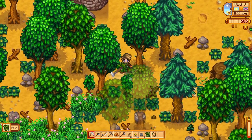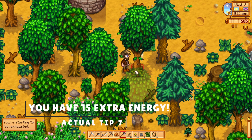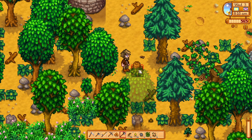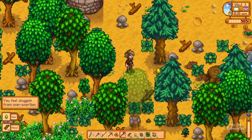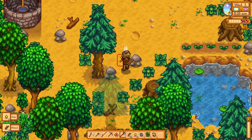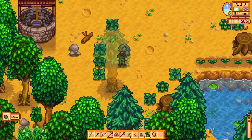And finally, number seven. You have 15 more energy than you think. Once you've actually reached zero energy, your farmer will start to slow down. That doesn't mean you have to crawl all the way to bed, though, because you won't pass out from exhaustion until you reach negative 15 energy. That's enough for like seven more rocks. And if you're almost done cutting down that tree, just go for it.